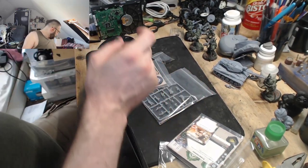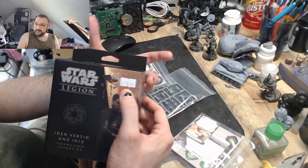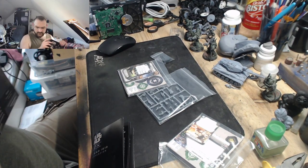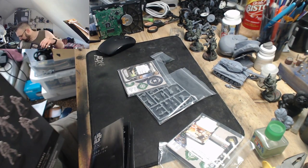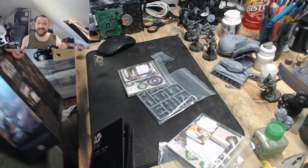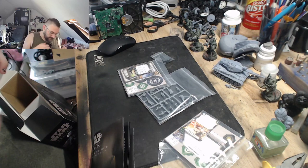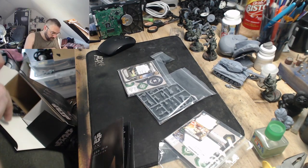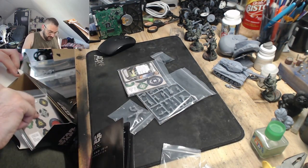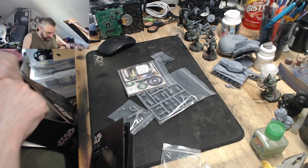Iden Versio was just under £20 - £19.99 plus tax - and the Stormtroopers were £29.99 plus tax. All in all I think I got a really sweet deal. I genuinely don't feel like I got ripped off at all.